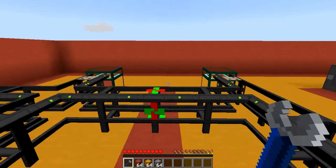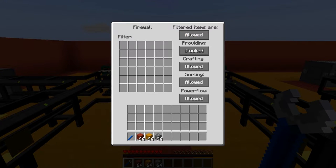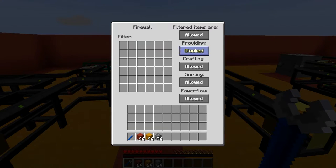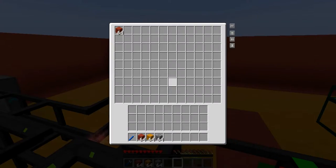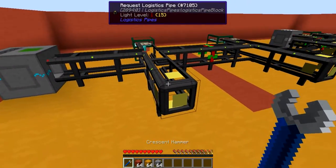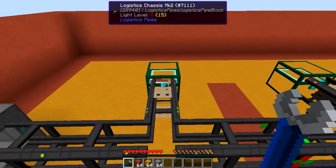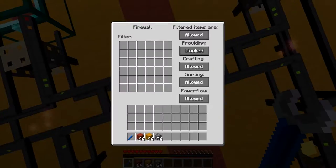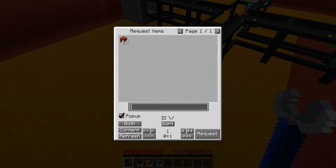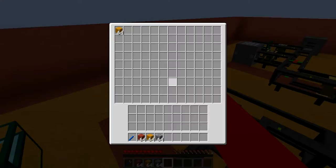The reason I made this first setup is to show you guys the filtered items that are allowed. If I were to set it to 'filtered items are allowed,' pretty much nothing would be allowed to go through this pipe, because I didn't configure any items. In this crystal chest I got a stack of red stained clay, and in this one a stack of yellow stained clay. This request logistics pipe, because it is on this side of the network, can only accept or retrieve items on the same side, since I set it to only allow filtered items through — and I didn't configure anything. So this request logistics pipe is only able to request the red stained clay in this crystal chest and does not have access to the other chest.